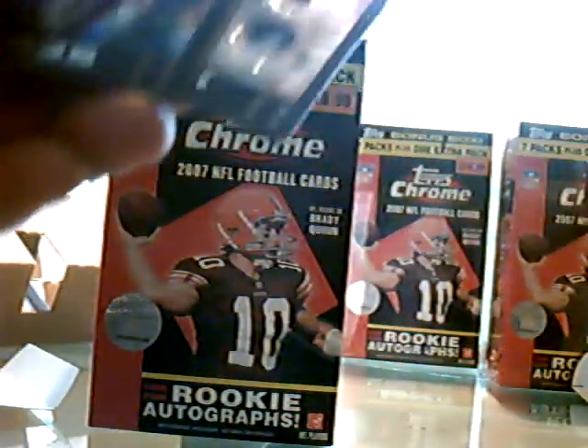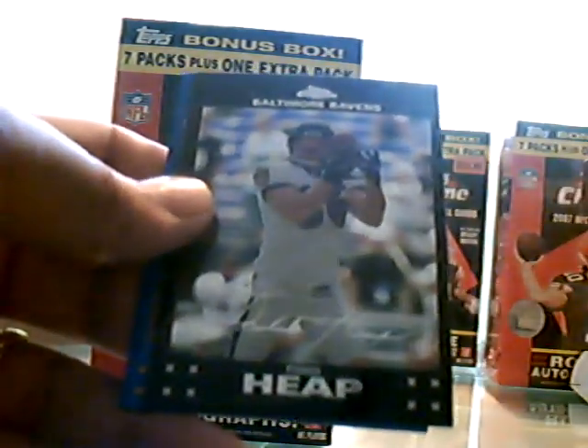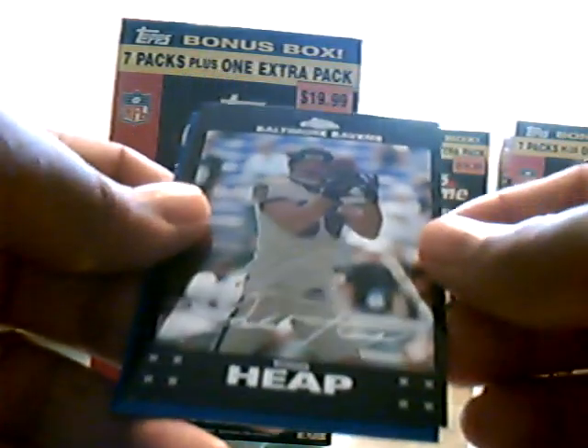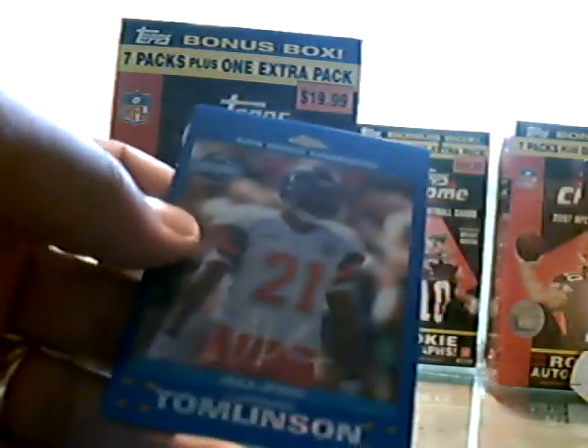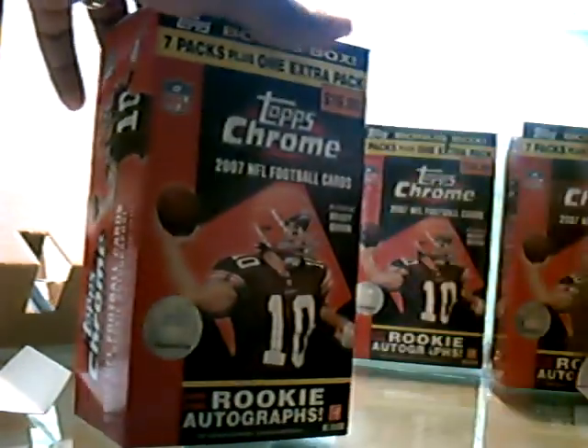Final pack in this box. Santana Moss. Antonio Pitman Rookie Card. Here's a Tart Heap Rookie Card. And then a LaDainian Blue Refractor.